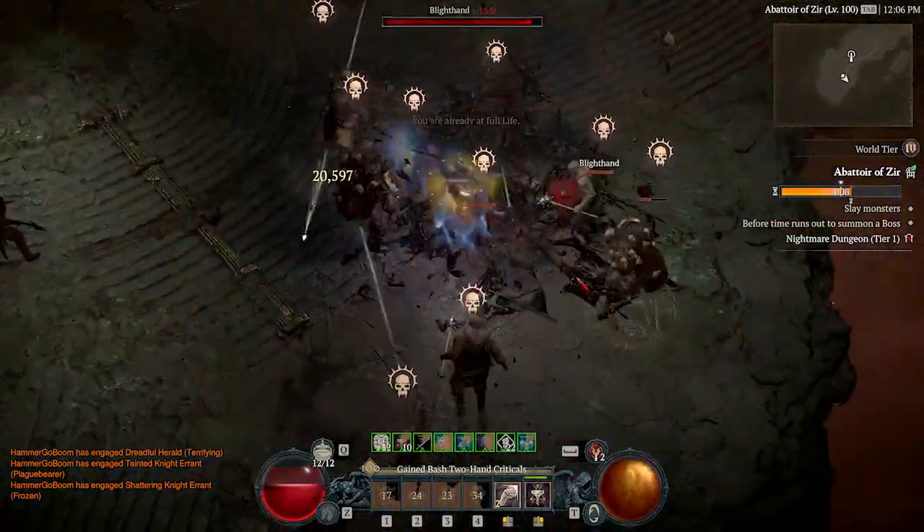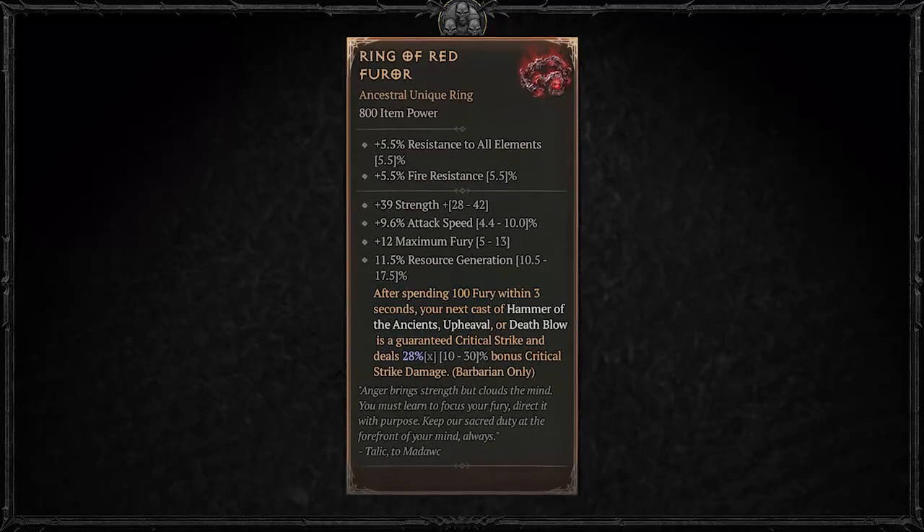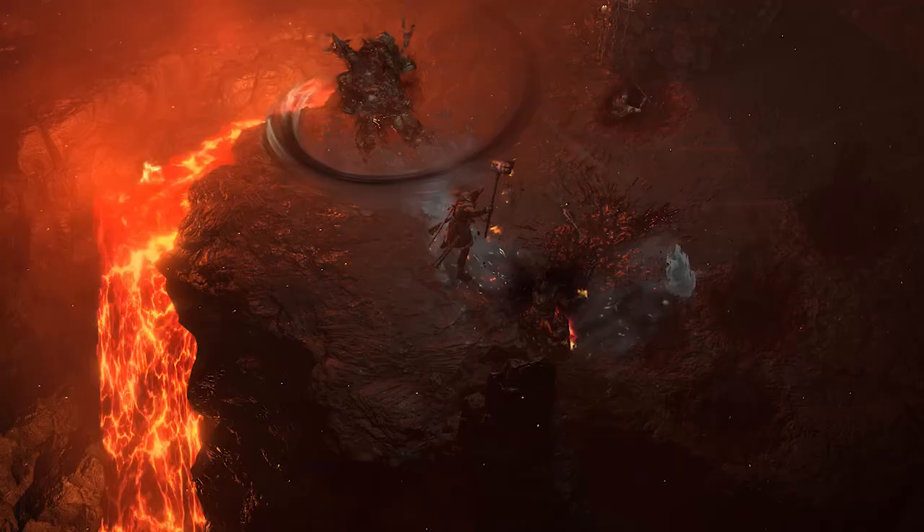Barbarians, do you remember Focused Rage? Well, it's now called Führer. After spending 100 Fury within three seconds, your next Hammer of the Ancients, Upheaval, or Death Blow is guaranteed to crit and deal more damage. Smash — very good.